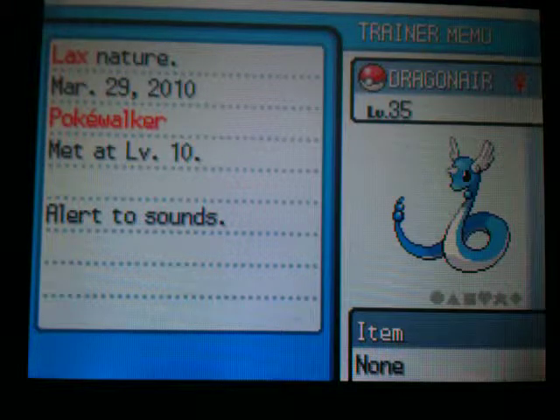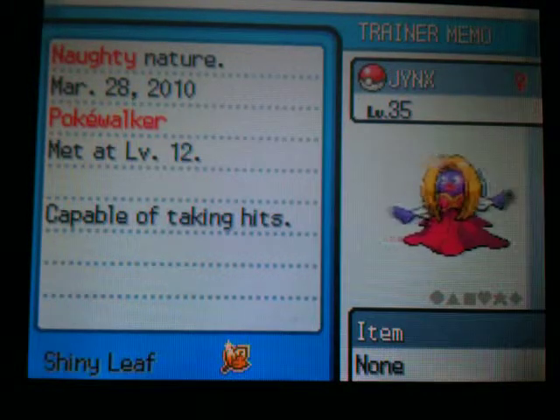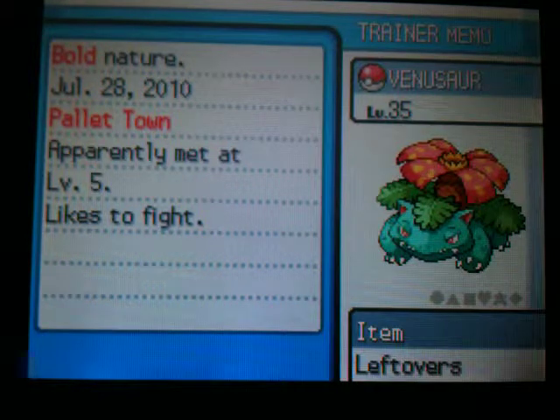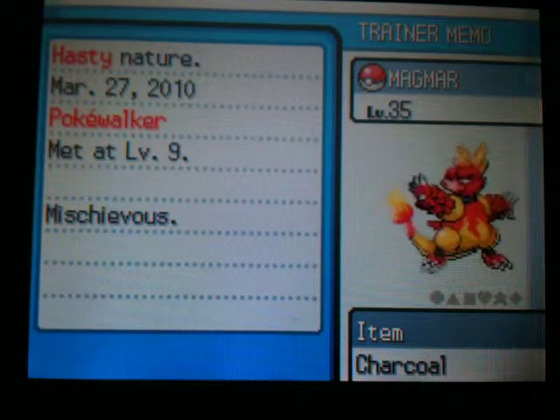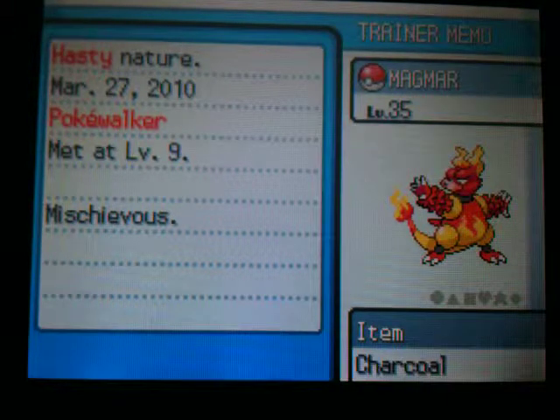Pikachu level 50, Dragonair level 35, Haunter level 35, Jynx level 35, Venusaur level 35, and Magmar level 35. And that's it.